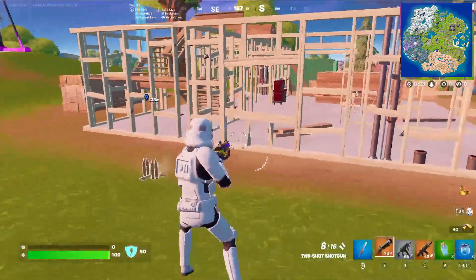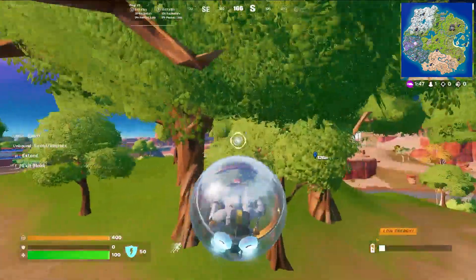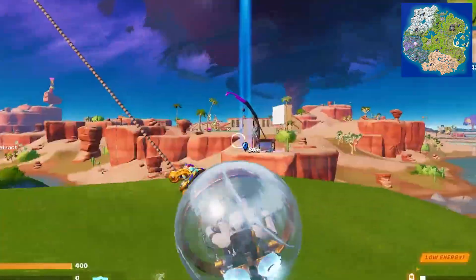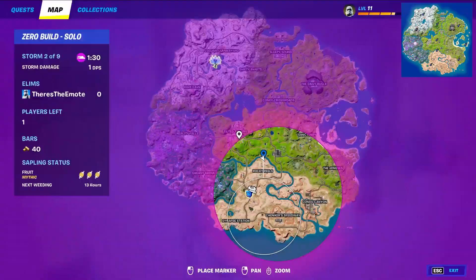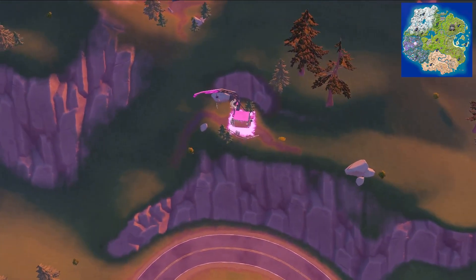Right next to it there's a brand new building being built — we don't know what it is right now, but this is what it looks like. The next Indiana Jones mythic can be located right here, and it's on this map. This is another place you can find the new grappler gun.